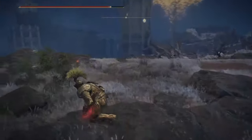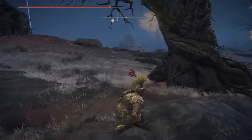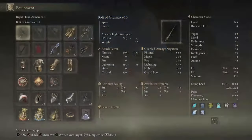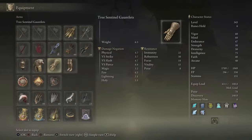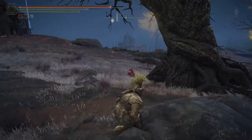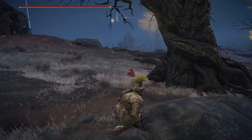We're gonna creep up this ridge right here. Make sure we get our stuff how we want it — I went ahead and switched a couple of these so my incantations are hitting harder. I'm using Poison Mist, and anything you can use that's like a mist will work.